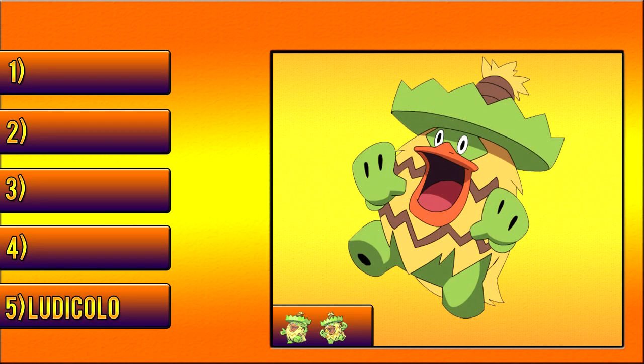Number five on today's list is Ludicolo, and there's so much I love about this guy. He has an amazing design, great typing, and he is just one of the happiest Pokemon you'll ever see. He's the ace of one of my favorite Pokemon characters, Mirror B, from the XD and Colosseum games — I definitely recommend you go play those. His Grass/Water typing is really good because it gives you resistance to water, gets rid of the Grass weakness to Fire, gets rid of the Water weakness to Electric, and it's generally just a really good typing to have.